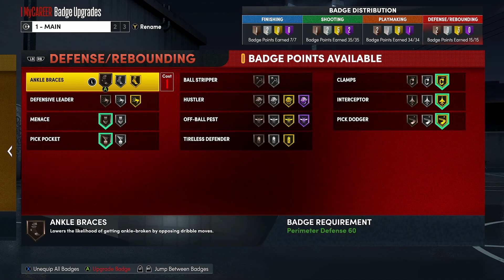For my build, this is all the badges I'm able to get right now. I get Ankle Braces on — if I had enough badges to actually get that I would. I might put that on bronze. Ankle Braces is actually a good badge for guards. If you're a guard guarding another guard, if you're not then you probably don't need it. I'm usually not guarding the one, so I don't need Ankle Braces.